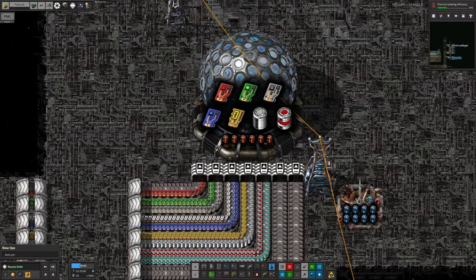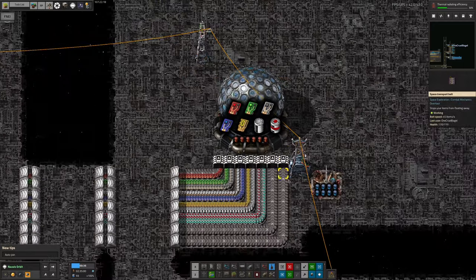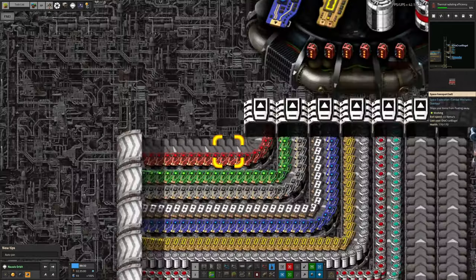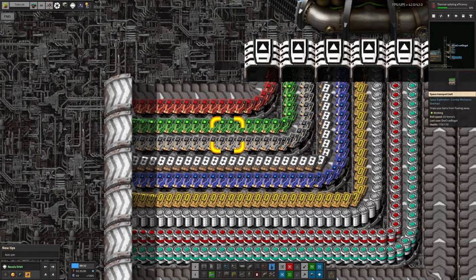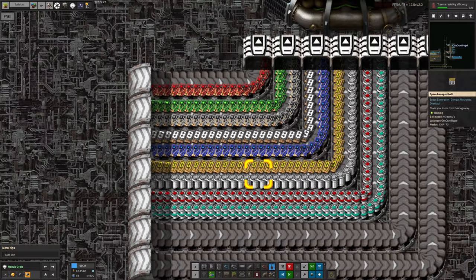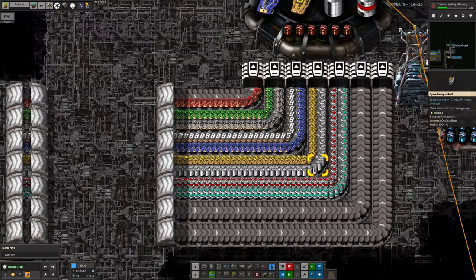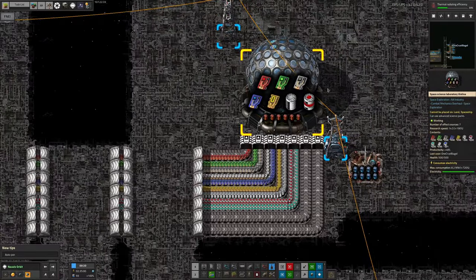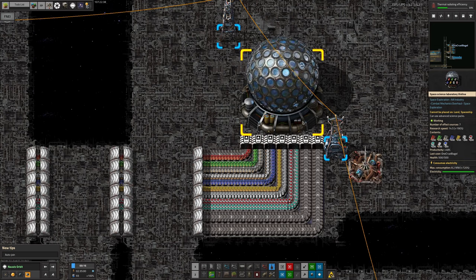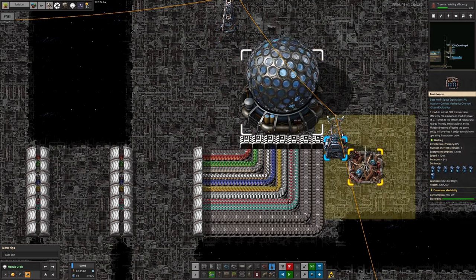We've been busily at work getting science up and running. I've built up a science park here currently being loaded with the basic sciences brought over from Norvis: the red, green, grey, blue, and gold. Then we've got the plus science, optimisation tech cards being made up in orbit, along with the space science, utility, and production sciences. They're all being fed up here to a science sphere sitting there spinning away, giving us a research speed of plus 190% thanks to this beacon packed full of tier 2 speed modules.